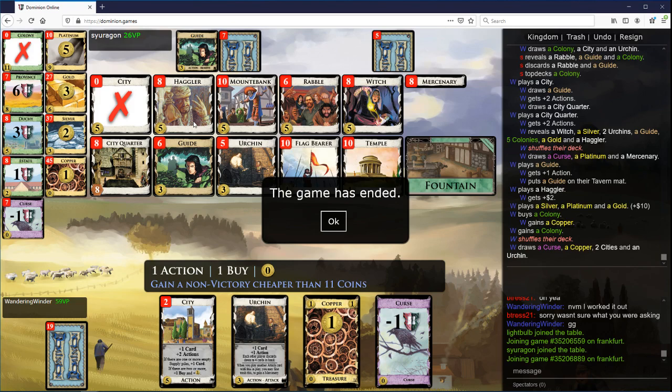Yeah, you collided quick, but I don't know. I got my draw up faster anyway. The Haggler, I think, was a big deal. The opening City was pretty bad.